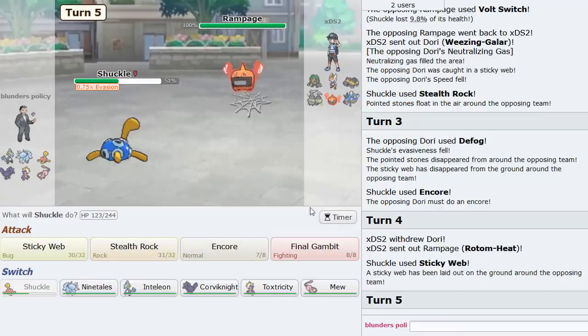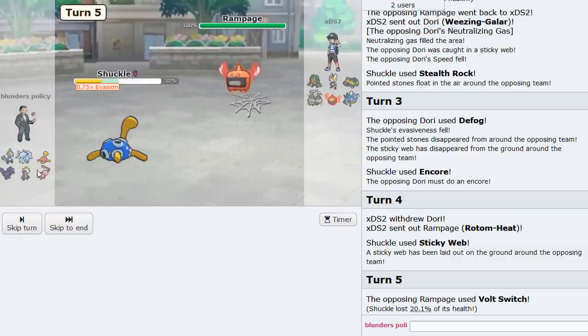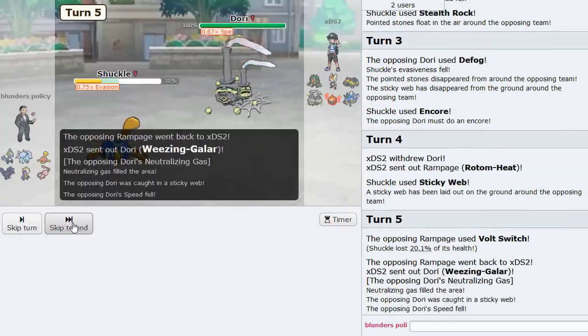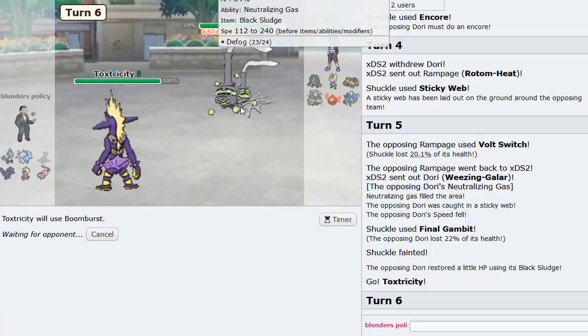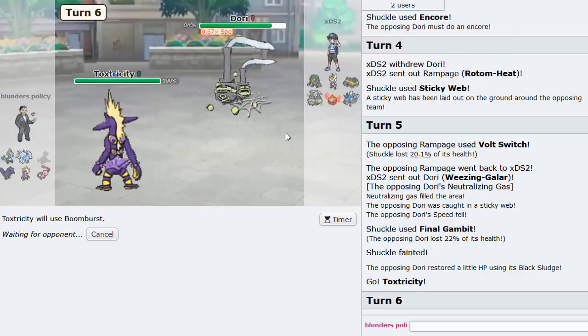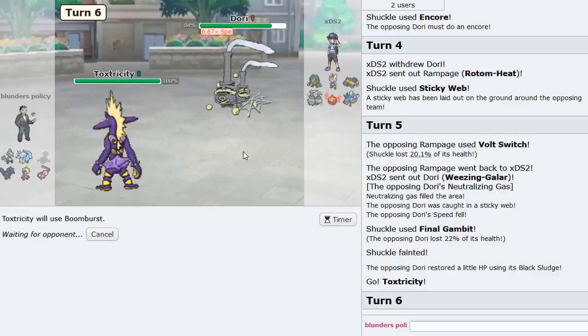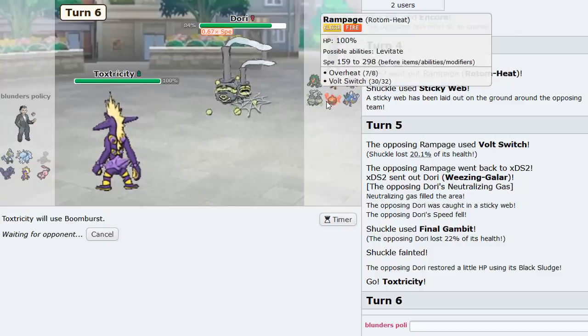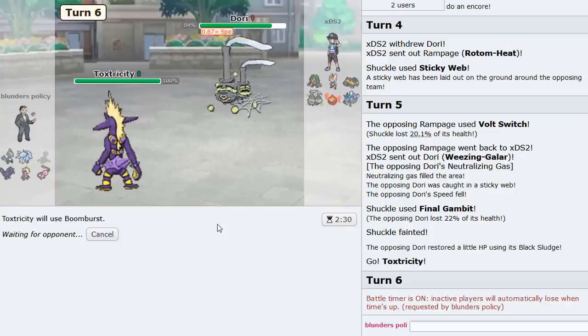As he brings back Rotom, I think we can only keep one web up at a time, so I gambit — go Weezing, then bring out Toxtricity. That's going to definitely KO something. With chip damage, this should knock Rotom out. A Boomburst will suffice against his team. Toxtricity usage may come up more now that Dracovish is gone — Seismitoad still seems nice versus Rotom and Cinderace.